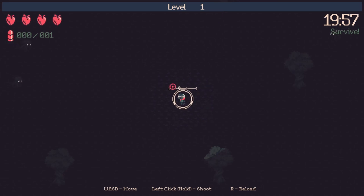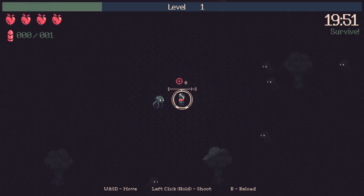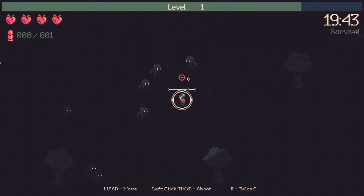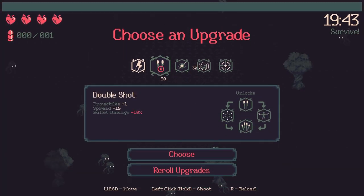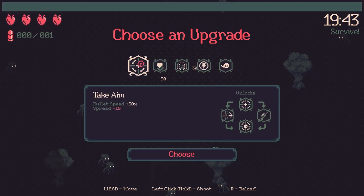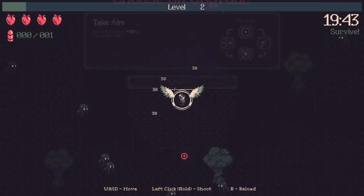This took me a couple of runs to figure out, so this is the run where I beat it. I'm going to fast forward a bit because what you're seeing is pretty indicative of the entire run — not super exciting, not a lot of dodging happening. Upgrade-wise, I'm just trying to get fat damage to increase what we're doing with the Aftershock pulse.